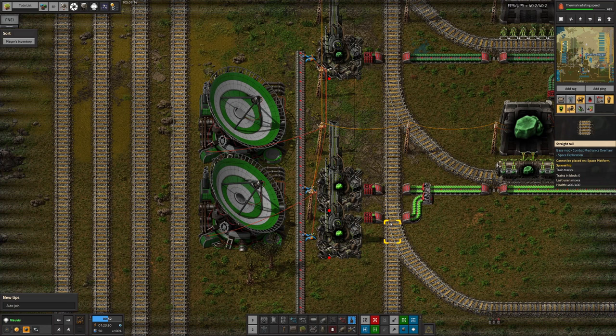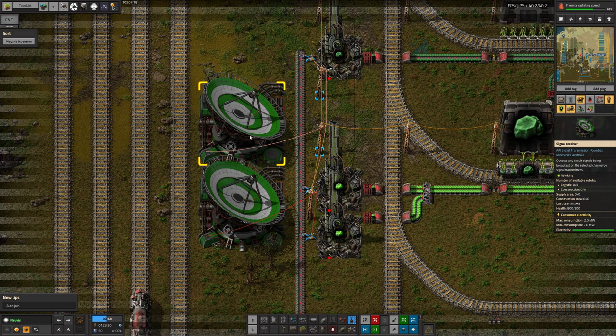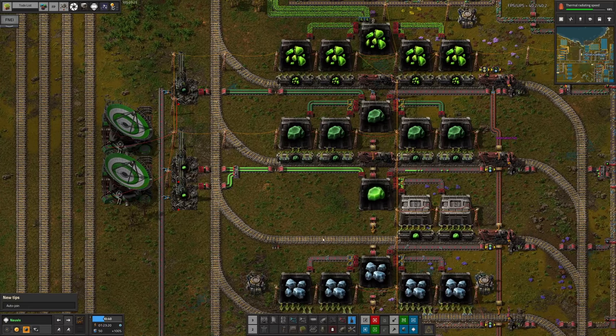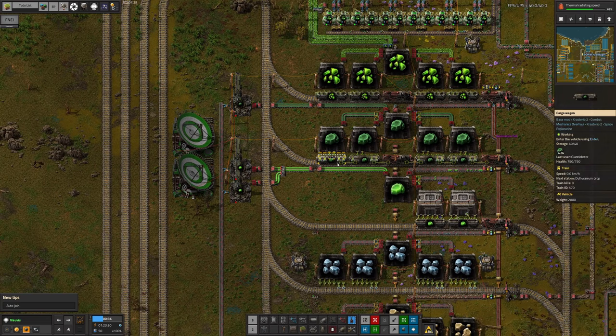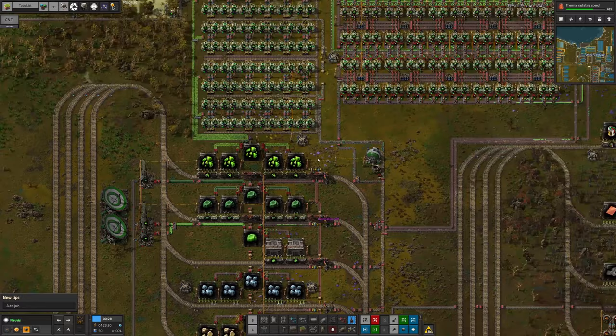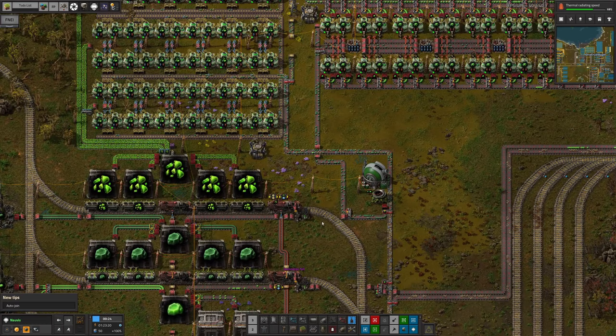That's probably what at least one of these guns is for. We have Norbit energy and Agnea — so that's where we're shipping uranium up to space for those two. At the moment we're going to be using quite a lot of U-235 for science purposes and also for generating a bit of power. We may need more uranium mines as well — we shall see.